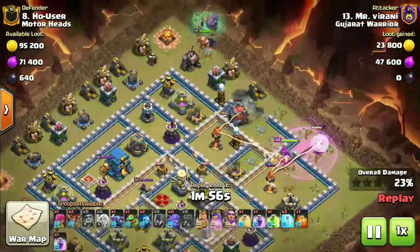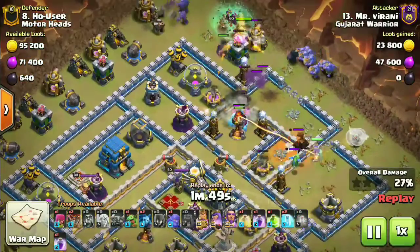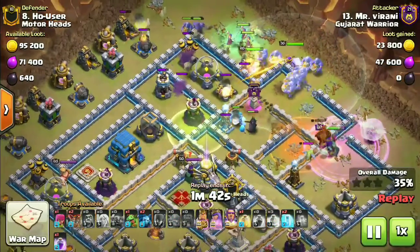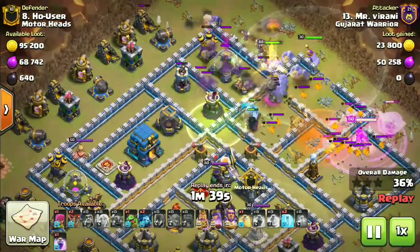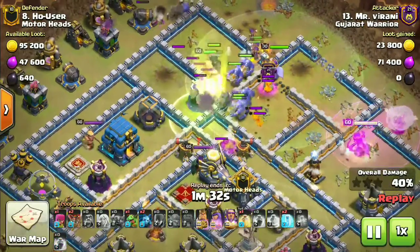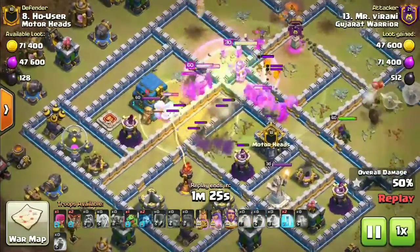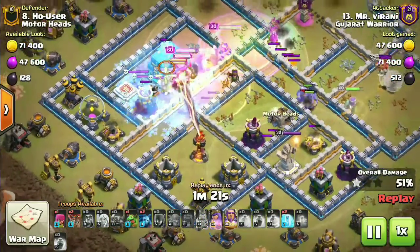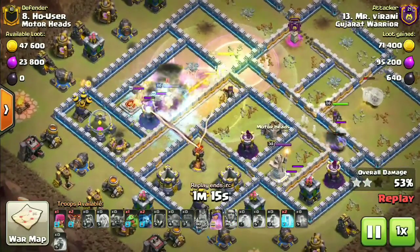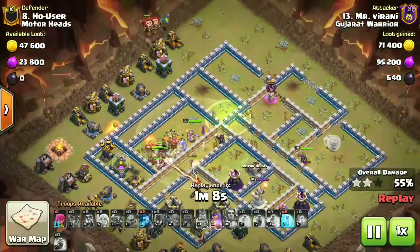Three witches, a couple of bowlers, a PEKKA and the king come down from the northern side. The rest of the troops enter the middle area thanks to the wall wrecker. The jump spell gave access not just to the town hall but to the archer queen compartment and the eagle artillery. Some bowler bounces take down that eagle artillery. The queen walk is still going on the right hand side. The freeze spell goes down on the town hall. The grand warden's ability is popped.